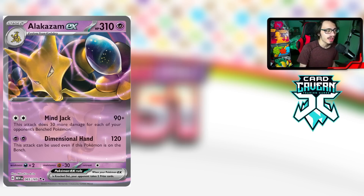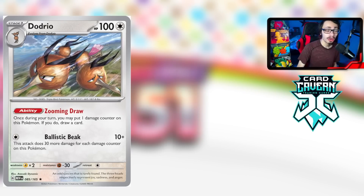Against many decks, being able to protect yourself on the bench while locking your opponent's active with Mimikyu or Cleffa is pretty strong. 120 damage isn't huge, but you can use Choice Belt or the Gloves to increase damage. Being able to attack from the bench forces your opponent to boss you, and Alakazam has 310 HP — not easy to one-shot. Its massive HP gives it a lot of potential and it's one of my favorite cards in the set.